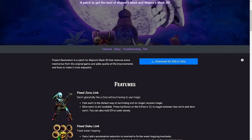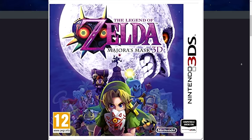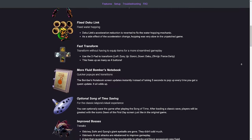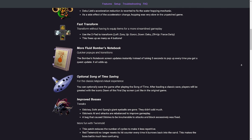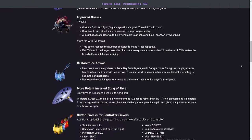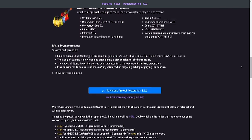The other mod, the Project Restoration mod, is for the 3DS release. The 3DS release of Majora's Mask made changes that the community was not happy with. I won't be going over all the changes, but I do feel it is the inferior release of Majora's Mask compared to the original — especially if you played the 3DS version after the original. That's where the Project Restoration mod comes in.